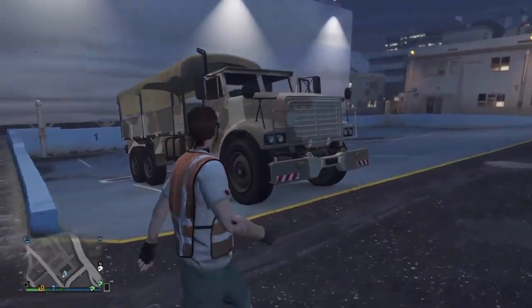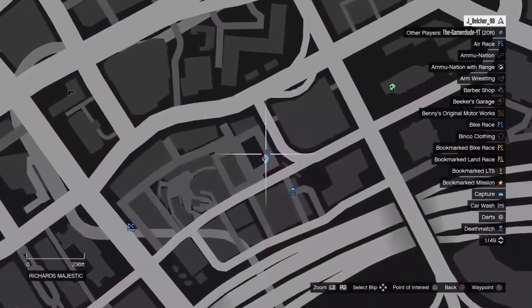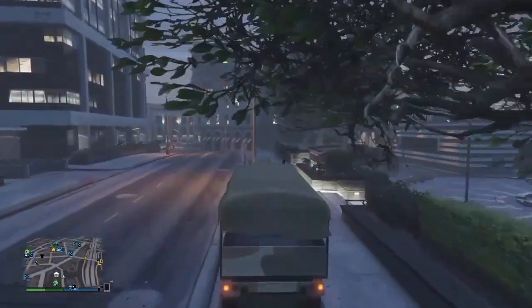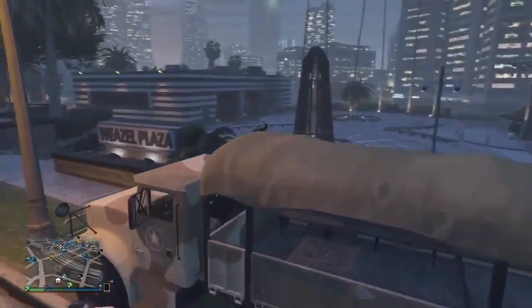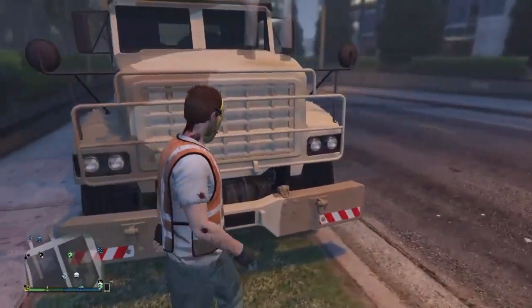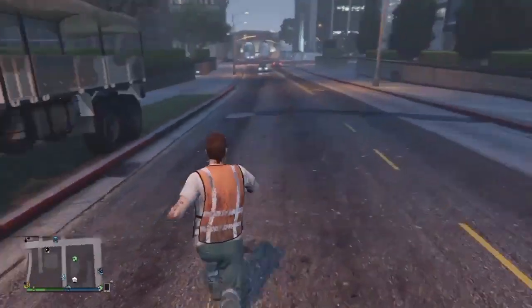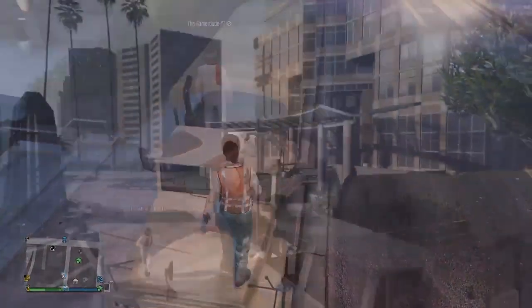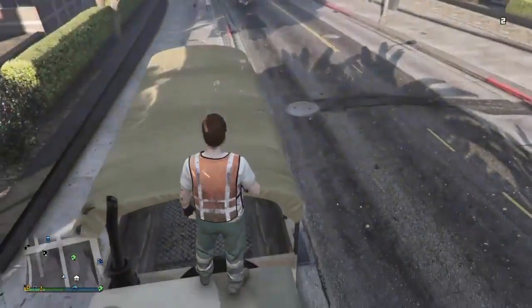Okay, number three involves getting a Barracks — one of the army trucks. You can find them at this location on the map, which is at the Richards Majestic car park. Once you've got one, drive it outside the Richards Majestic apartments. I'll show you where it is now. Once you get to this location, park it just like shown in the video — it's just on the grass — and make sure it is in this exact location because if it's not, it won't work.